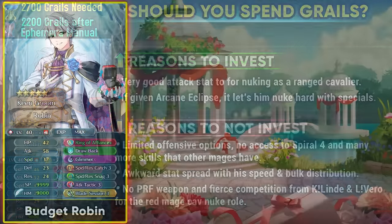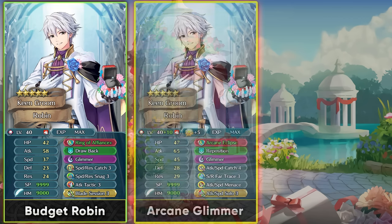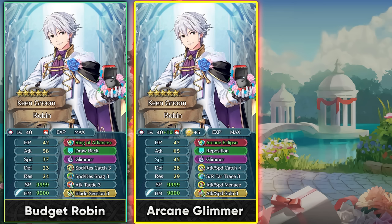For a budget build — for example if he's a bonus unit in Tempest Trials — give him Attack Tactic as a budget skill, Glimmer since it works well with his high attack stat, and Blade Session to try and make him faster. Even if you stack bulk he's not going to be very tanky, so more speed to double slower opponents is the way to go. If you're investing more and merging him, I highly recommend Arcane Eclipse, which gives him an auto follow-up that acts as a pseudo half null follow-up against opponents faster than him.